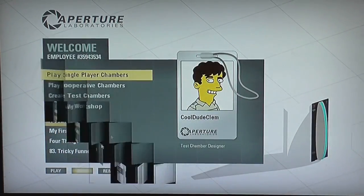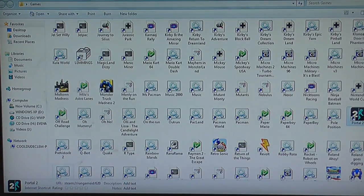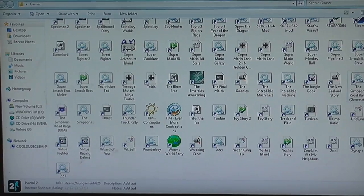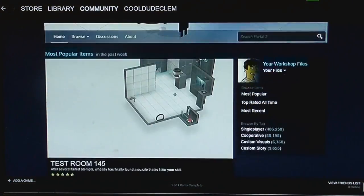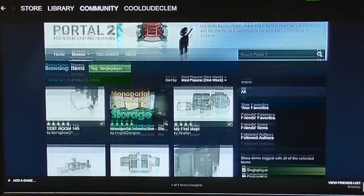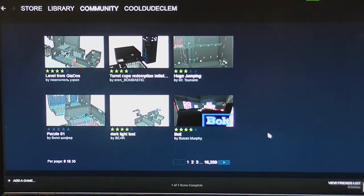Let's just quit out of Portal 2 for now and come back in in just a couple of minutes. What I do is go into Steam, and I go into the Portal 2 workshop from within Steam itself. Let's browse the workshop and look at single player maps. Let's add this one, this one, this one, this one, and this one.